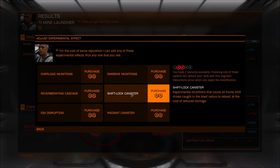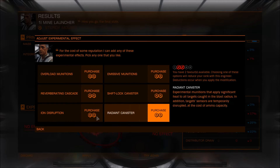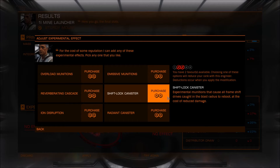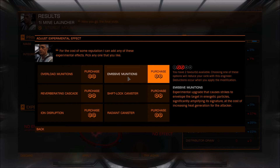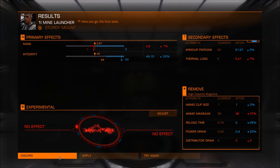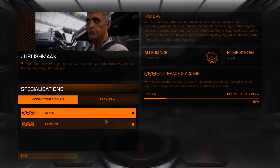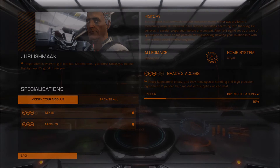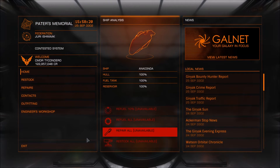The shift lock canister is similar to ion disruption, only this time it reboots the frame shift drive, which also allows you to escape more easily. Then we have emissive munitions, which amplify the signal of a silent runner. I would prefer the shield generator damaging ones — I think they're the best — and maybe in second place the reboot types for the engines or the frame shift drive.